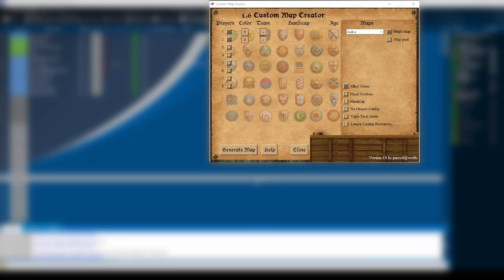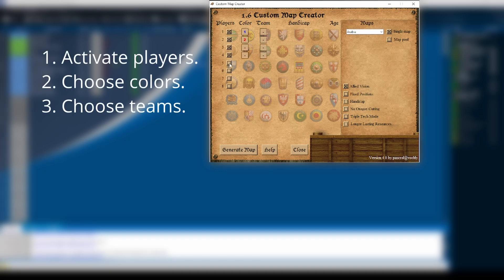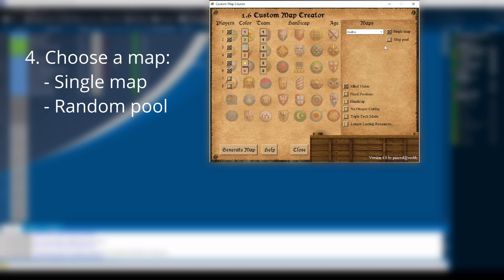The program will launch a window similar to the in-game one. Here you have to do the following in order to create a custom map: activate the number of players you want to have in the map, assign a color to each player — all players must have a different color — assign a team to each player or leave it empty, and select the map you want to play. You can either choose an individual map or one of the three random map pools.